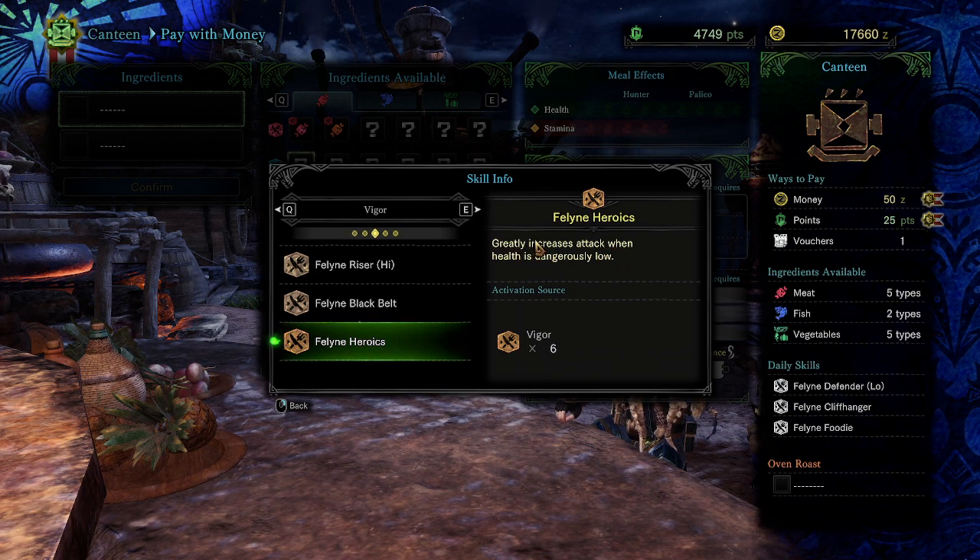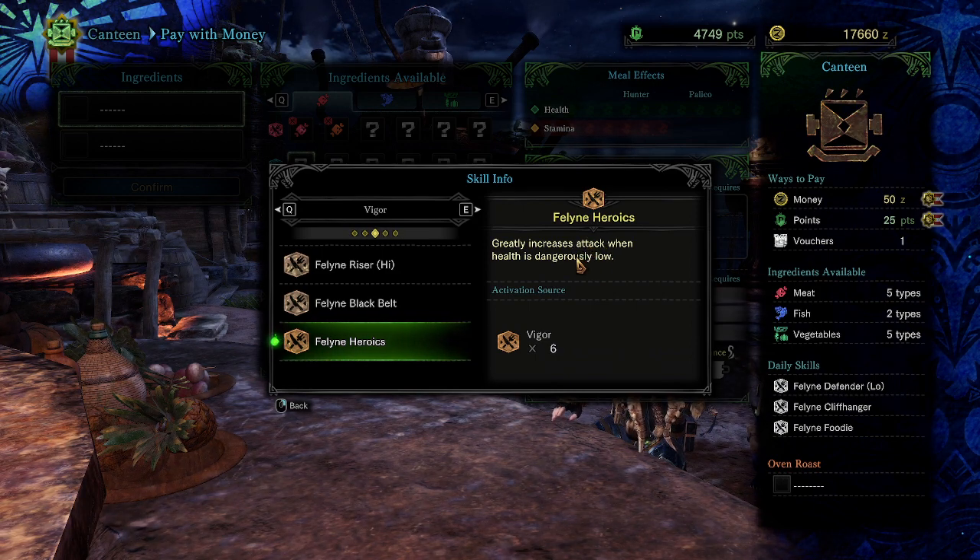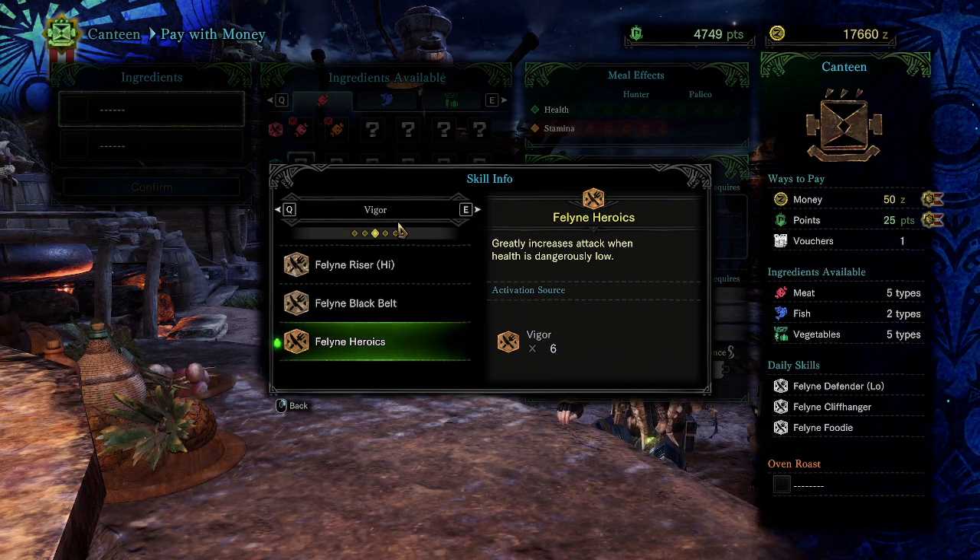The next skill increases your attack when your health is dangerously low. The threshold is around 35 health — if you're below 35 you're going to do a lot more damage. That's a different style of gameplay so don't really worry about it right now.